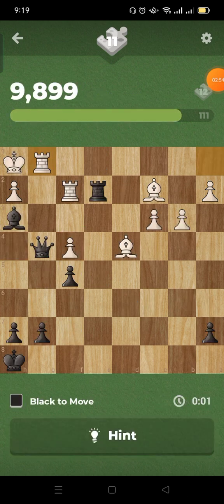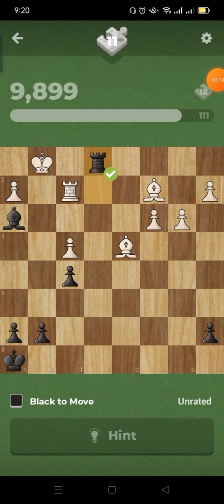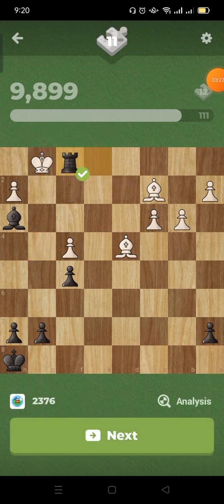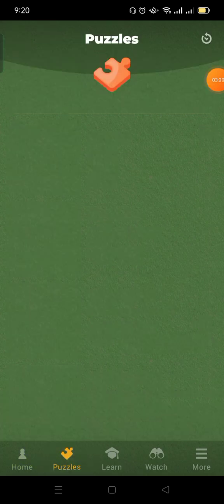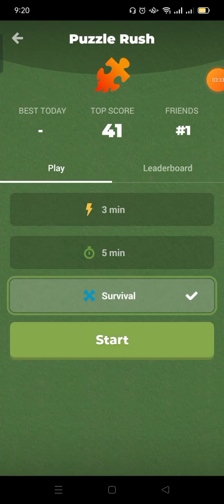Okay, never mind. What do we have? Check, takes. Pin, pin — nope, that wasn't it. Check here, then here. Yikes, okay, that's not a good start. You just got one right. Okay, never mind — possum rush survival, 30, 35, 41, let's go.